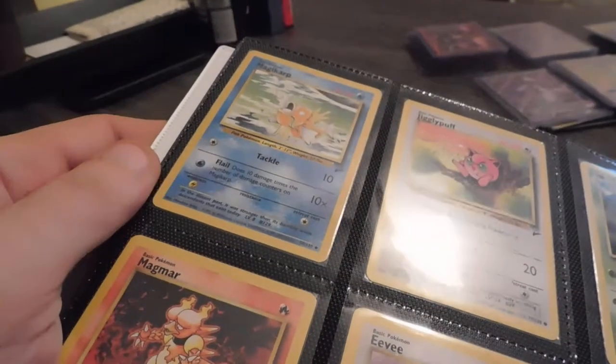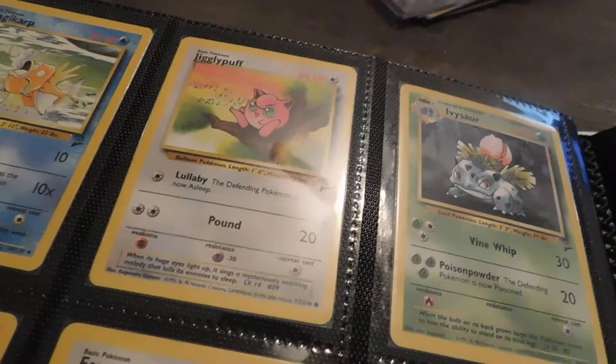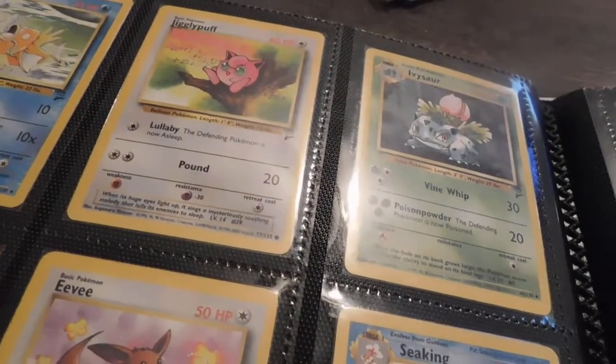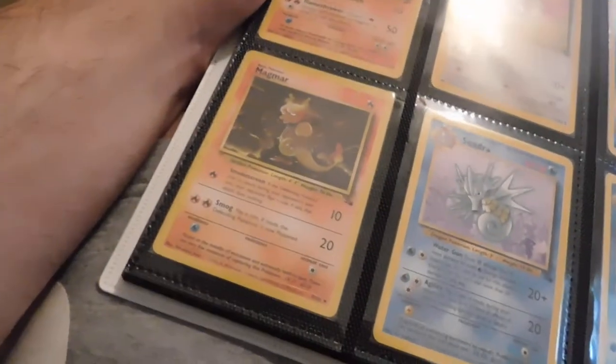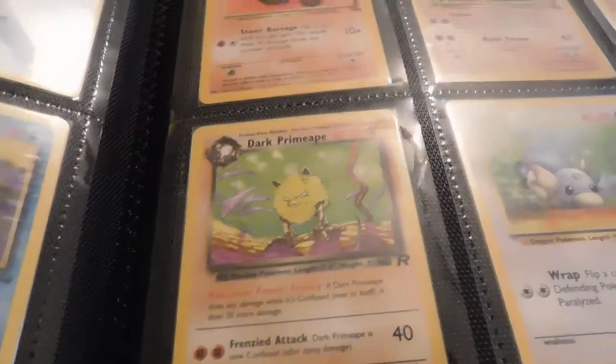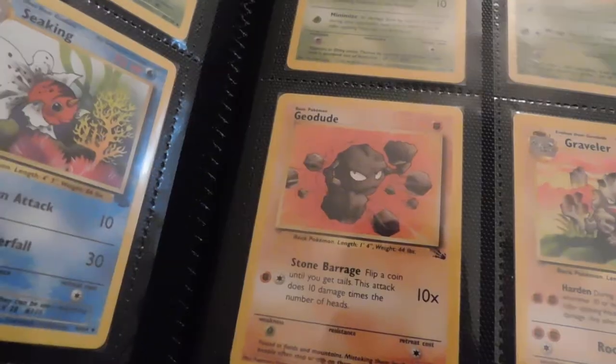All these cards are from the Jungle, Base Set Two, and regular Base Set. And then Fossil, Fossil, Fossil, Fossil — Team Rocket, Rocket, Rocket. There's a Fossil Golem, Graveler, and Geodude — see what I did there. There's a Grimer, Ekans, and Zubat.